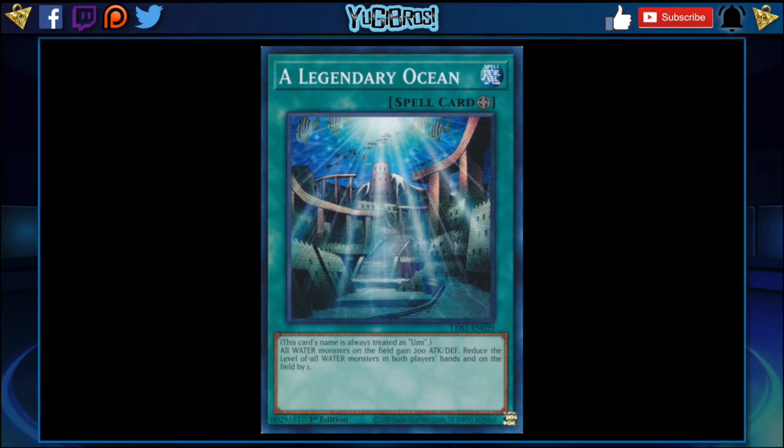It's a field spell that says this card's name is always treated as Umi — so replacement Umi, better Umi. All water monsters on the field gain 200 attack and defense, which is really good. Umi pumps up Sea Serpent, Aqua, Fish, and I think Thunder type monsters. This just gives all water monsters the boost, so we can make something like Kabazauls — the 1700 dinosaur monster — come out at 1900, which would be kind of cool.